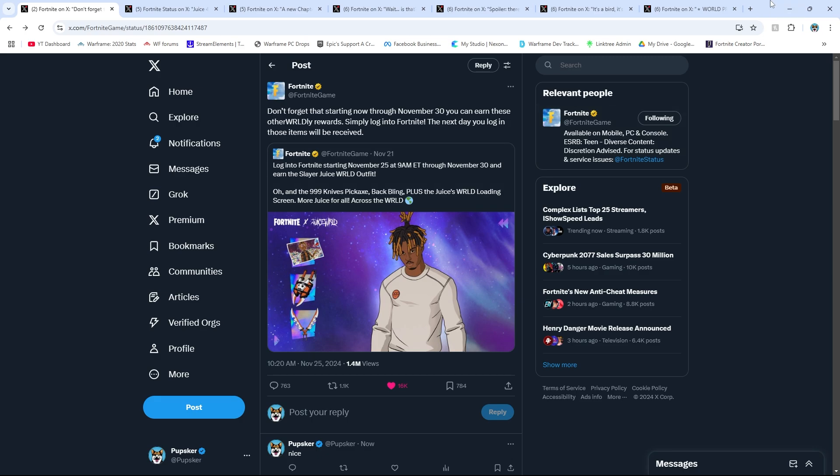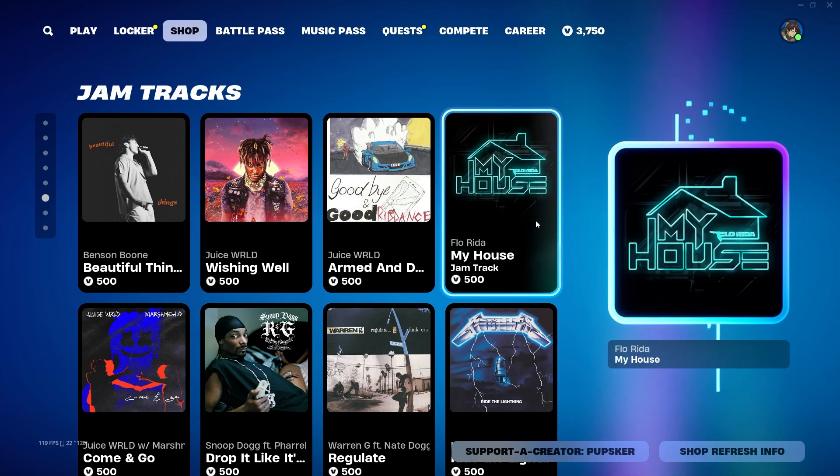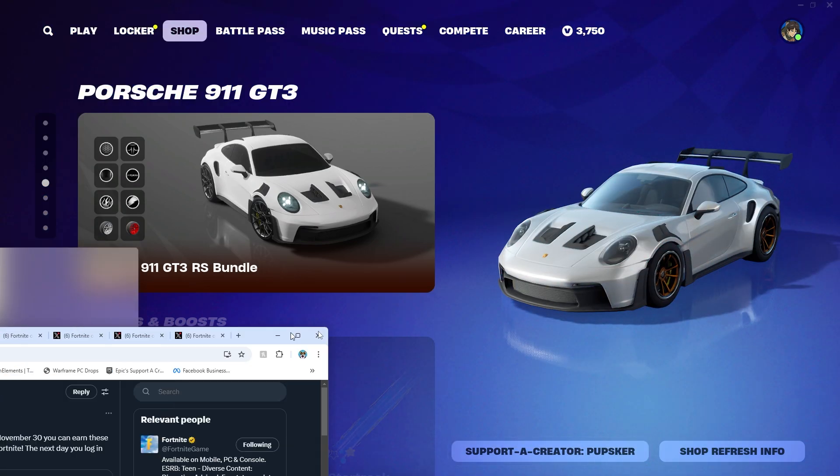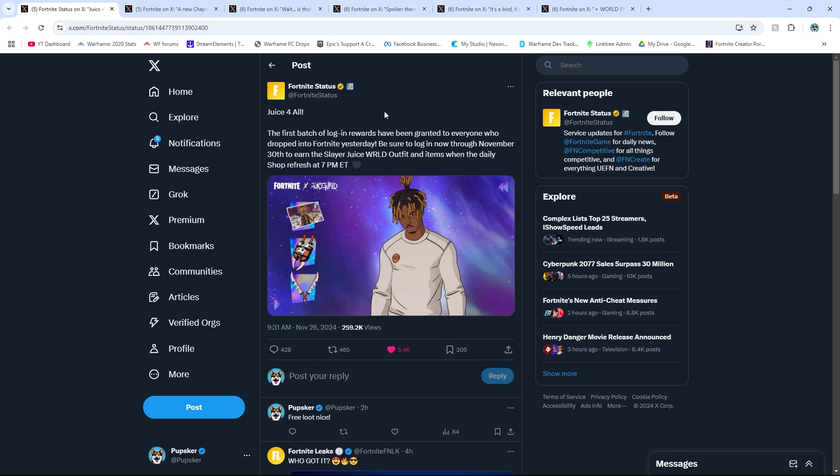Daily reminder: if you want to support the channel and you use the Epic Games Creator Store — Fortnite or not — you can use Epic Games Creator Code Pupskr to support the channel, because I am an Epic partner. Thank you. Cheers on the Juice WRLD stuff.